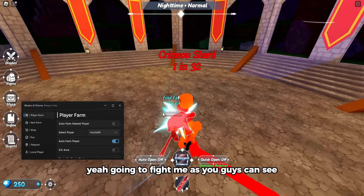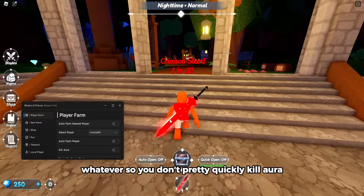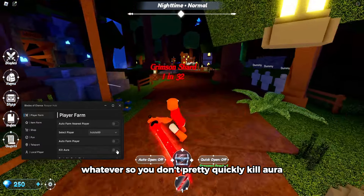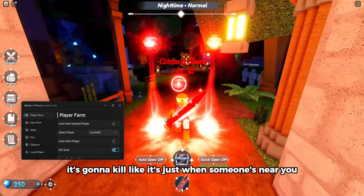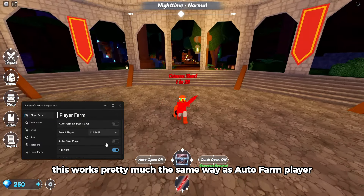I'm gonna fight him as you guys can see. I beat him really quickly and he is two times my level. Beat him pretty quickly. Kill aura is gonna kill anyone near you — it works pretty much the same way as auto farm player.